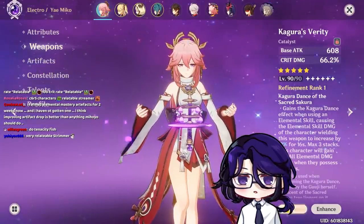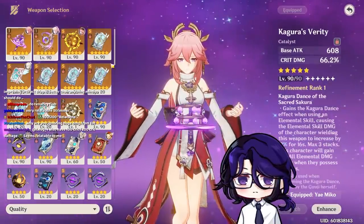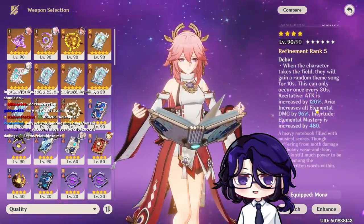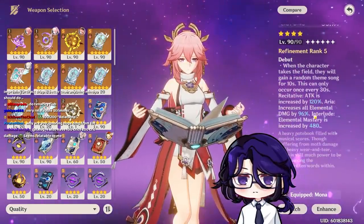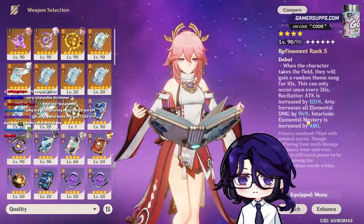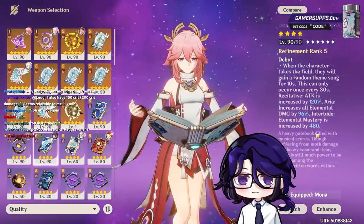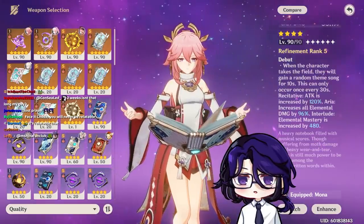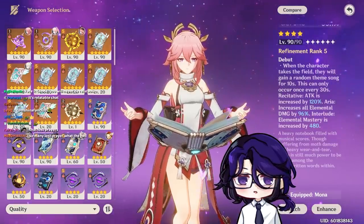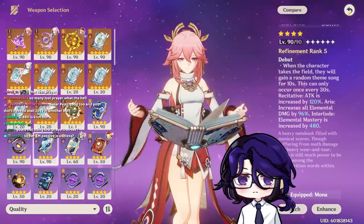For weapons, her 5-star weapon is the best for her, but Widsith is also really good. Widsith gives a little bit less base attack — 100 less base attack, 11 less crit damage. The passive: Yae Miko can technically use every single buff from Widsith — the attack buff, the elemental damage bonus, and the elemental mastery. But the elemental mastery part is still not preferred. At refinement 5, 480 elemental mastery gives 72% damage on your elemental skill versus 96%. It's less, but it's still there.